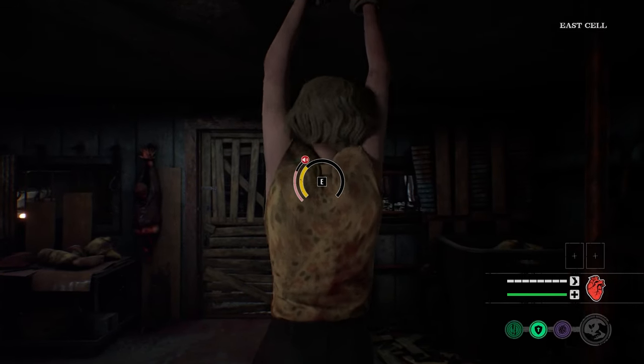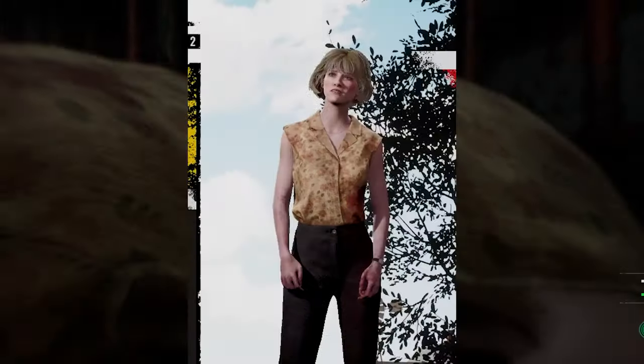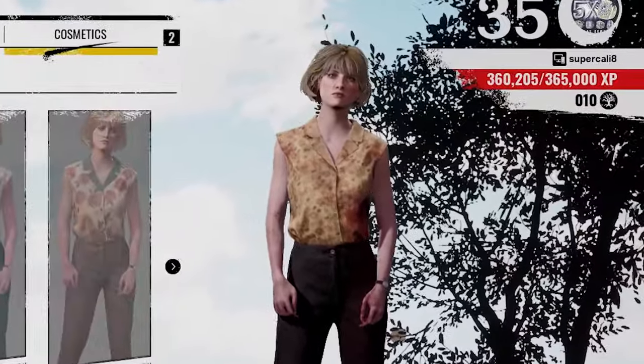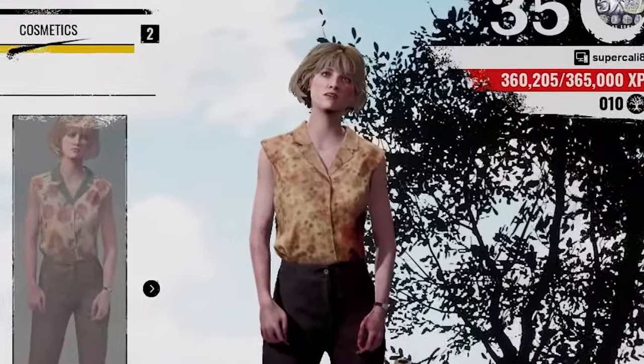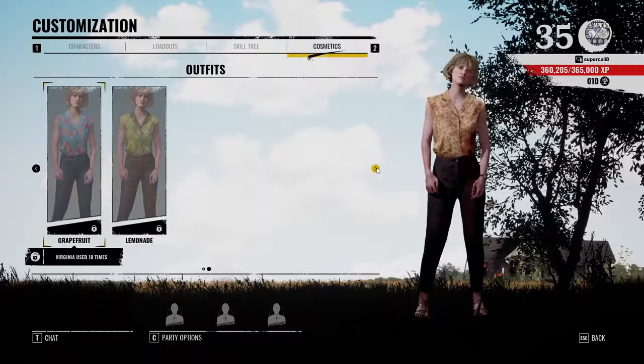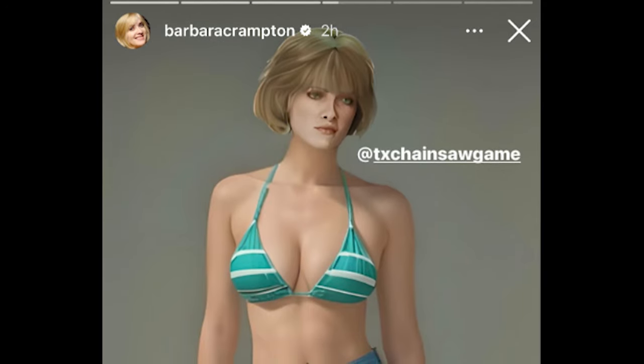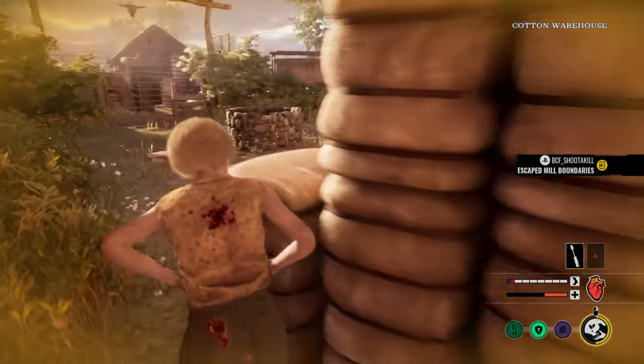The new victim Virginia, played by Barbara Crampton, as well as the new map The Mill are finally here. Virginia is a new victim that can be purchased for $9.99. She is a mother in desperate search of her son that unfortunately runs into the family. She released today with various cosmetics, and Barbara Crampton herself teased a bathing suit image, so we might get a cosmetic pack released during summertime.